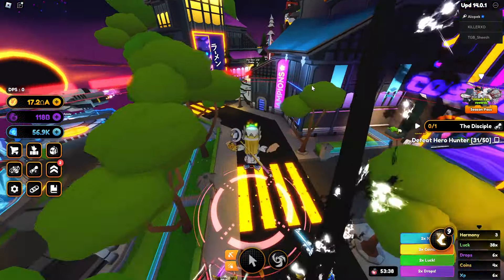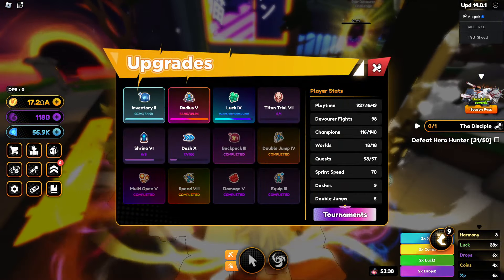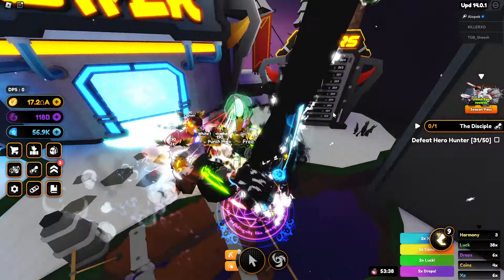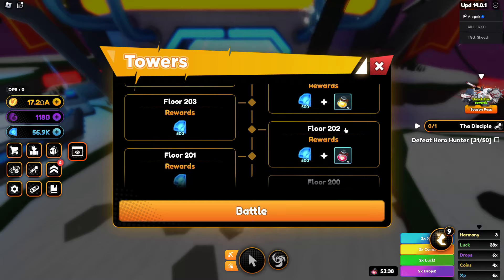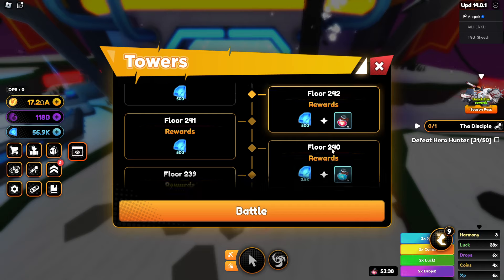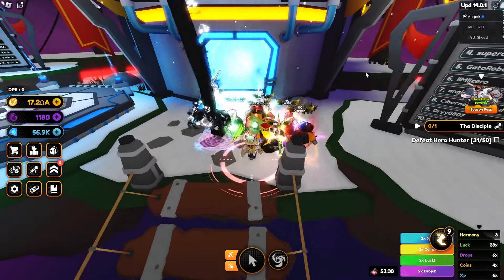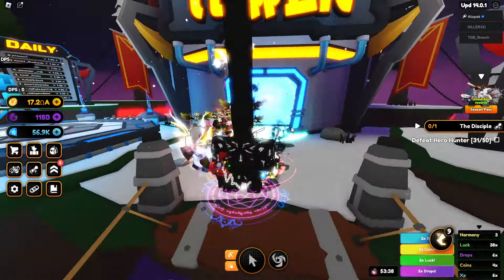Let's go see what prizes we got from the tower. Looks like a ton of boosts - basically it's just boosts. There's no good equipment yet. I don't know if floor 250 has anything good, but you just get a bunch of boosts and a ton of diamonds. Make sure you guys go beat that tower!